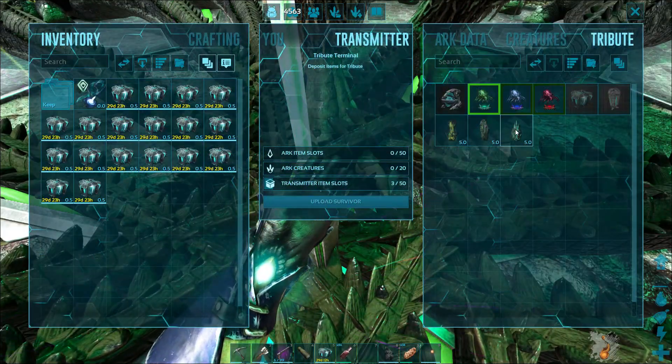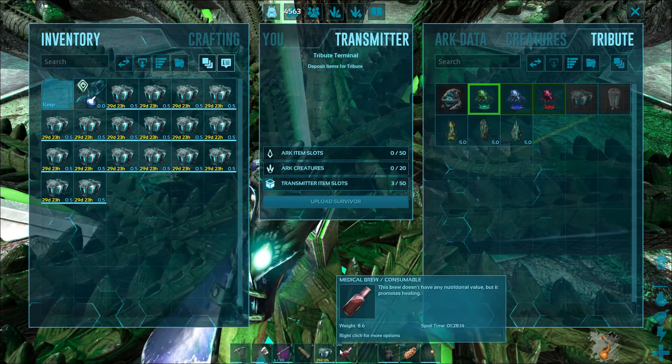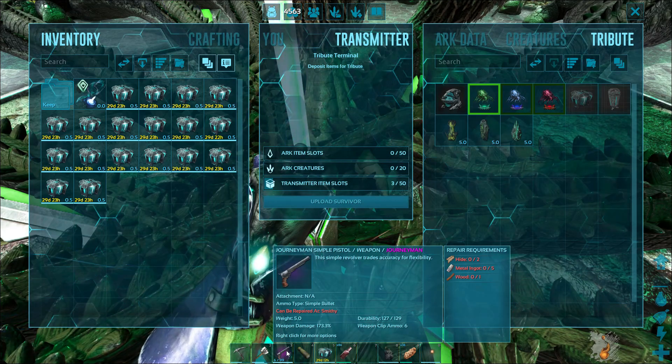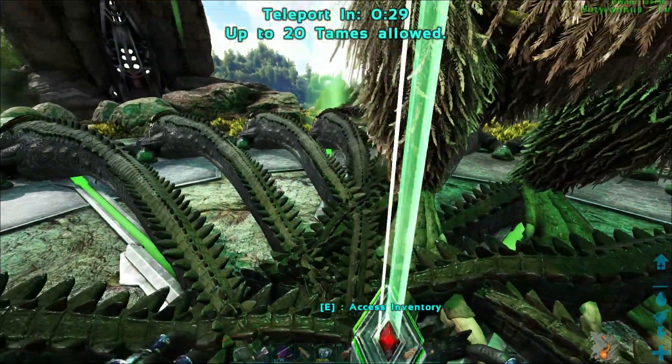I've got everything loaded in already — the three artifacts and all the cryopods I had to make to bring them. I've got a little bit of medical brew, hopefully we won't need it. I wasn't sure if I was going to bring this or not, but that's our good pistol — I hope we don't lose it, it's been good to us so far.